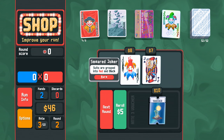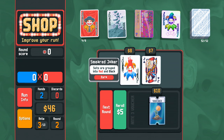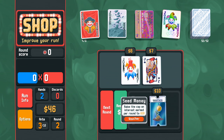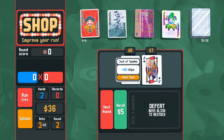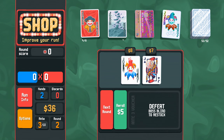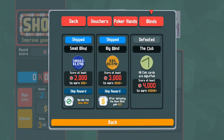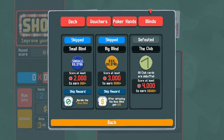Smeared Joker: suits are grouped into red and black. I don't know that this really helps me. What will help me is more interest. I don't think I need another Jack of Spades unless we get Hit the Road Jack — it would be incredible to have, but for $7 I don't think I need it. What's our next boss? All club cards are debuffed — that's fine. This is going to reroll the boss first, so we don't know what the boss is.